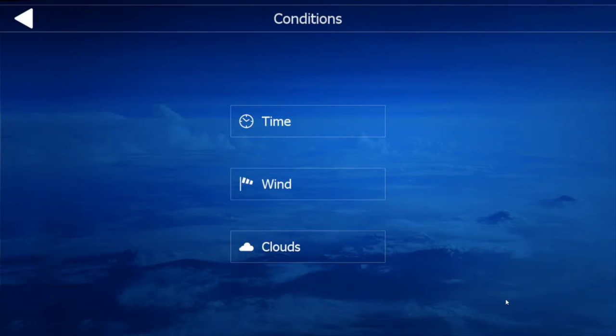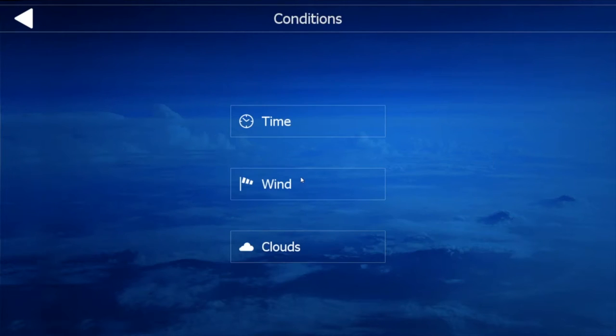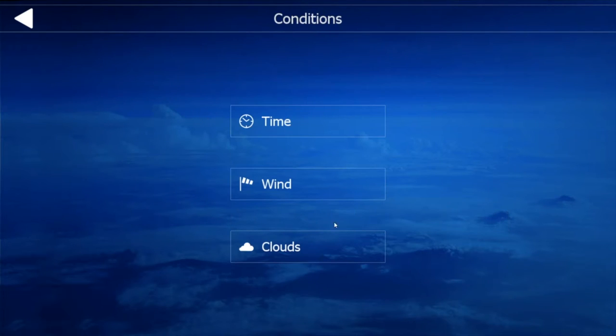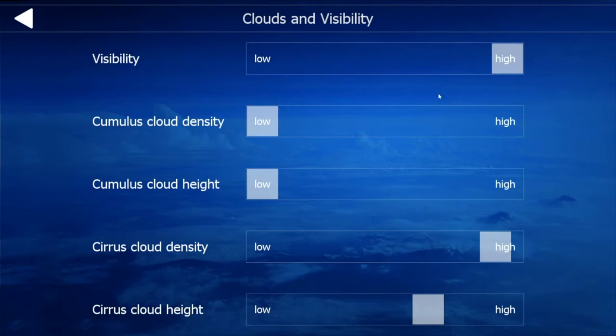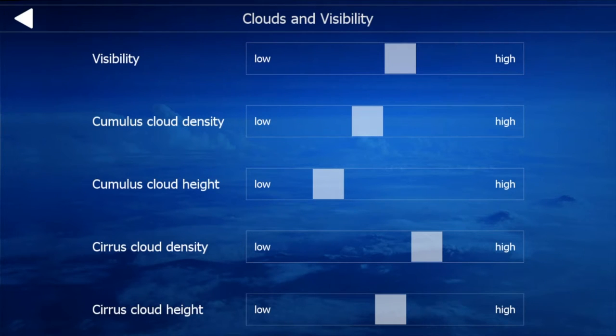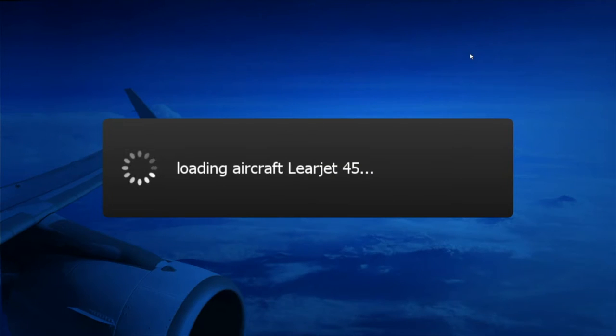I want to take a look at the conditions. Time — let's do about 7:30 p.m. Wait, this is UTC. Yeah, negative 8. Wind is probably okay, although I'll make it calm and have it coming from the north. And clouds — we'll add some cumulus clouds and put them right about there. Cirrus too. Nice. It's a different mix than what we had before.